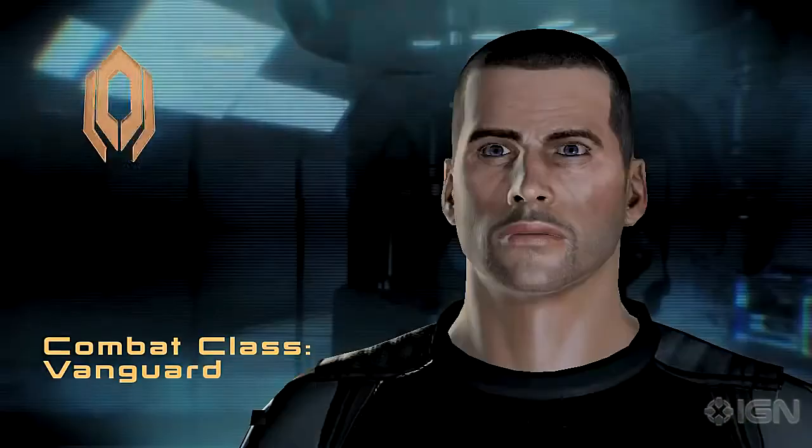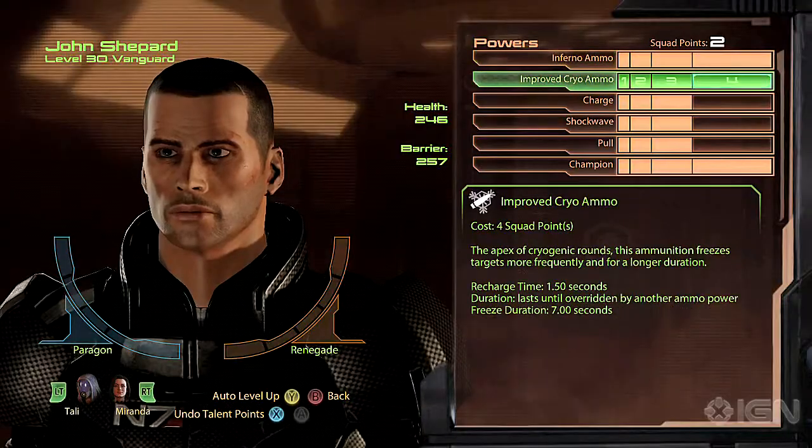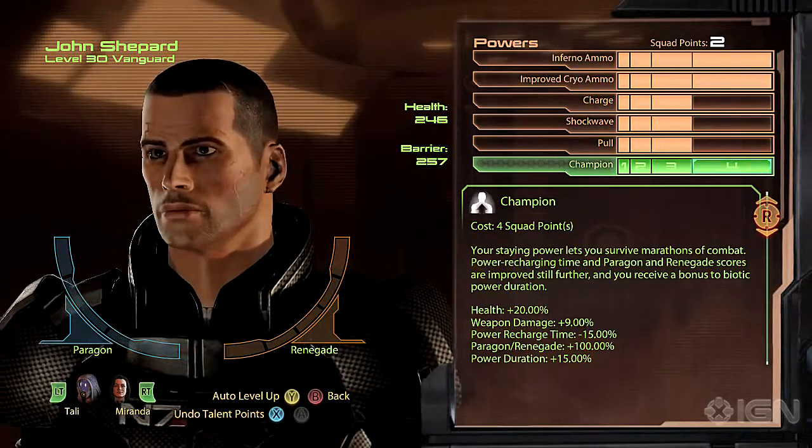Hey there, I'm Christina Norman, Lead Gameplay Designer for Mass Effect 2. Today we're going to take a look at gameplay footage of the Vanguard, one of six classes available in Mass Effect 2.